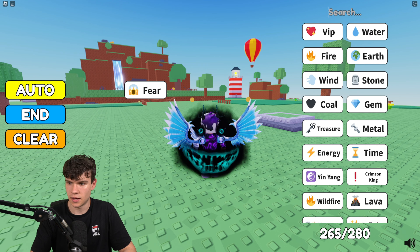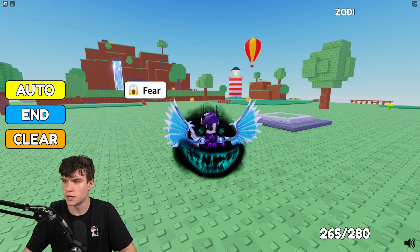I'm going to be showing you how to do all seven. Your first one is going to be Fear — we're going to be crafting this aura today. In order to craft Fear, you need Darkness and Nightmare. There we go — that is the Fear aura, which is looking really really cool.